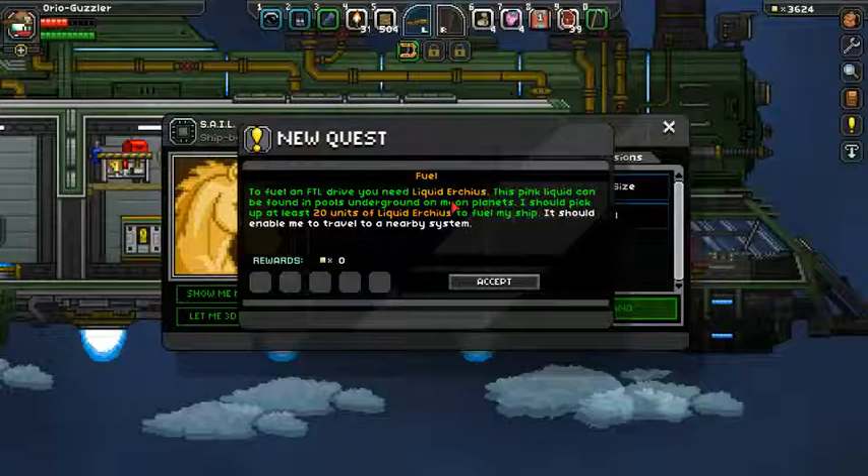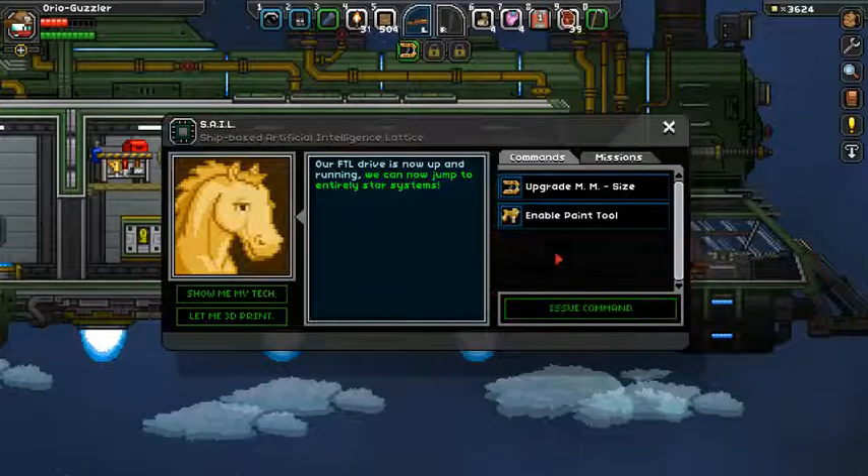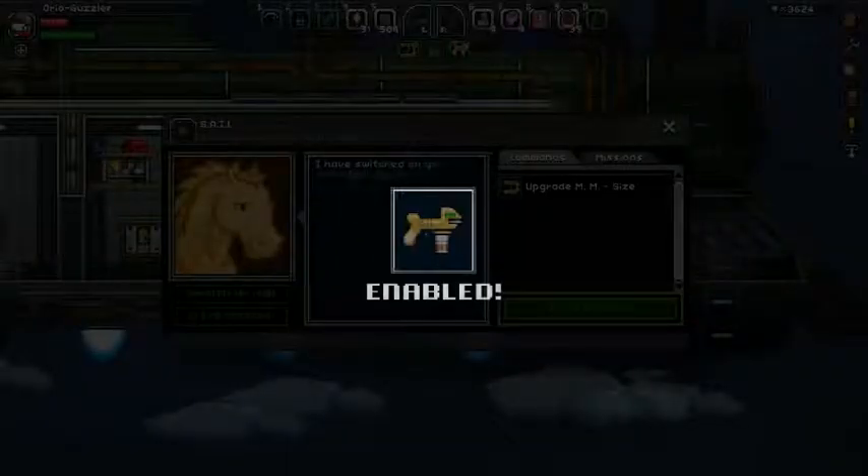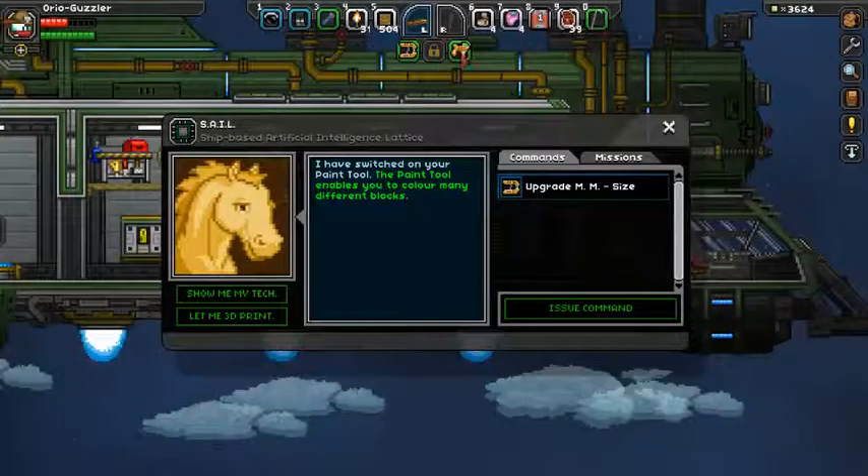Let's repair the FTL! It's working — I can finally visit other star systems, and we get 500 pixels. The fuel and FTL drive: you need liquid Erchius. This pink liquid can be found in pools underground on moon planets — you should pick up at least 20 units to fuel the ship so it can travel to nearby systems. We can also enable the paint tool. Quick select with Y — secondary changes the color, so we can change to blue, red, green.